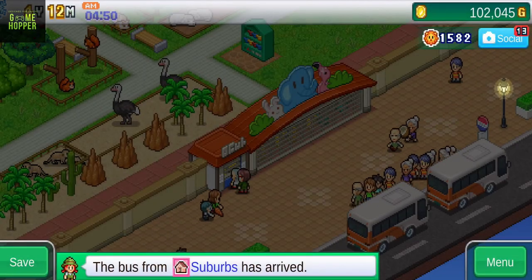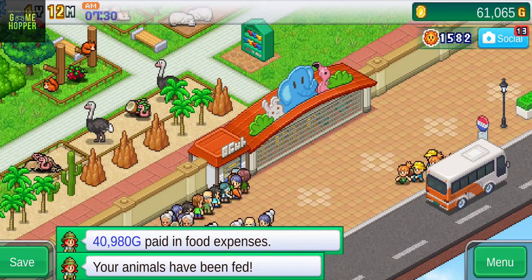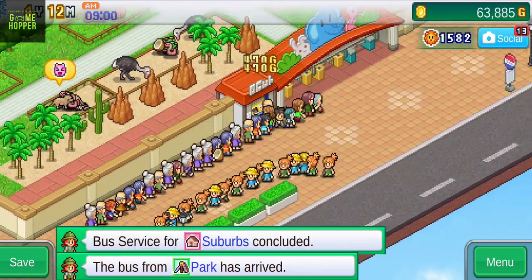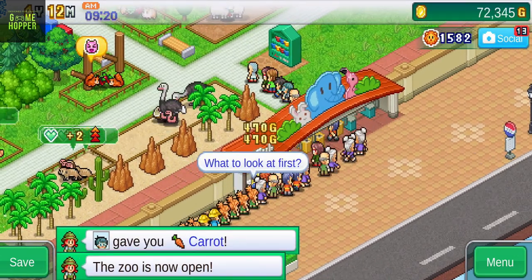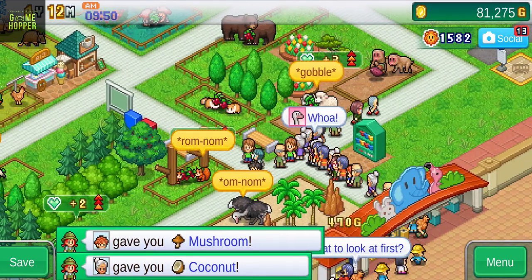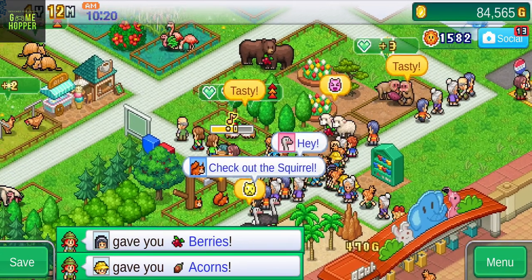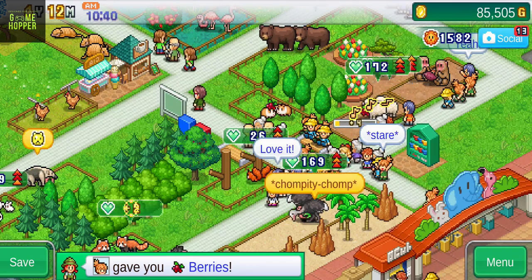The game has a unique premise where customers pay to enter the zoo and then look at your animals while using various on-site facilities. As the owner, it's your job to ensure that your visitors are happy and entertained throughout their stay. One of the standout features of Zoo Park Story is its social media aspect. Customers can make positive social media posts when they are impressed by one of your animals, which adds a fun social aspect to the game and can potentially attract more visitors to your zoo.